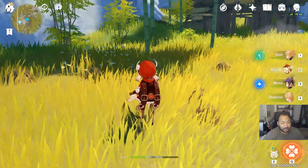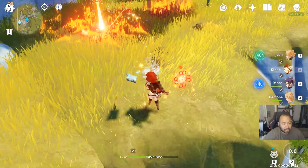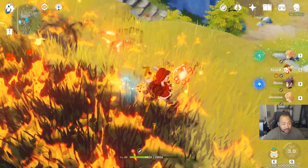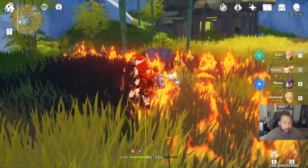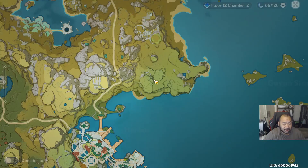Here's one I definitely missed. If you see these mounds of dirt over here — it's kind of like little shrubbery — you want to use somebody that can light them on fire. Amber is always a good choice, or you can use Klee. You're basically going to set this whole thing on fire, and after you burn all those mounds an exquisite chest will spawn.